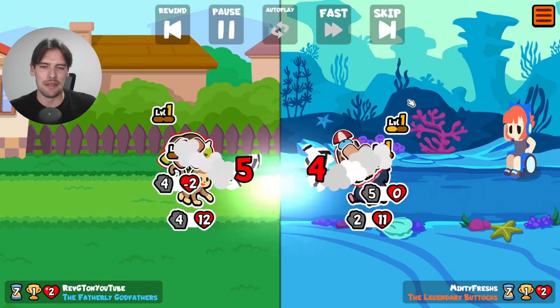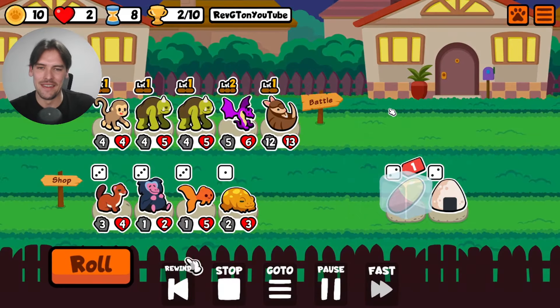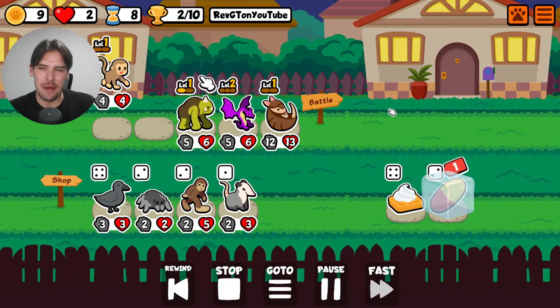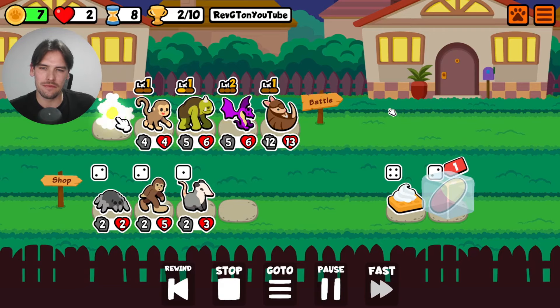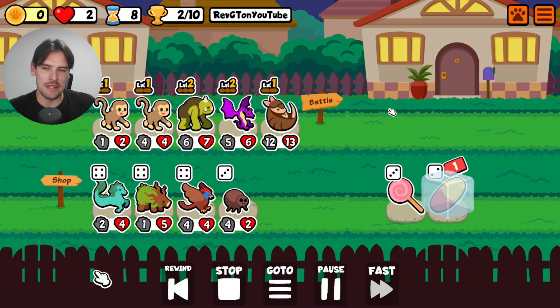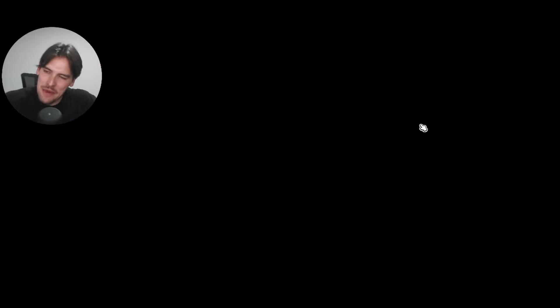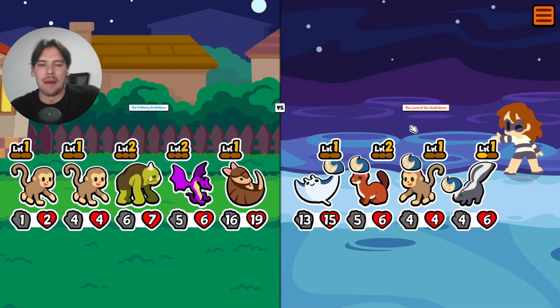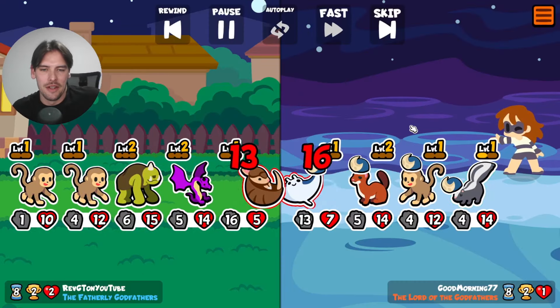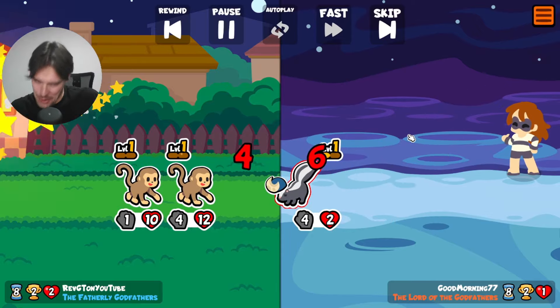Here we have the classic armadillo fights that take 19 years. Even spin up, and we win. Let's see if we can find the pet we need. Level the cyclops. And out of these options we take monkey. And there it is — the hippocampus. We'll talk about it next round. It synergizes well with the armadillo, but it's just inherently not that good. That skunk almost destroys me, but we're good.